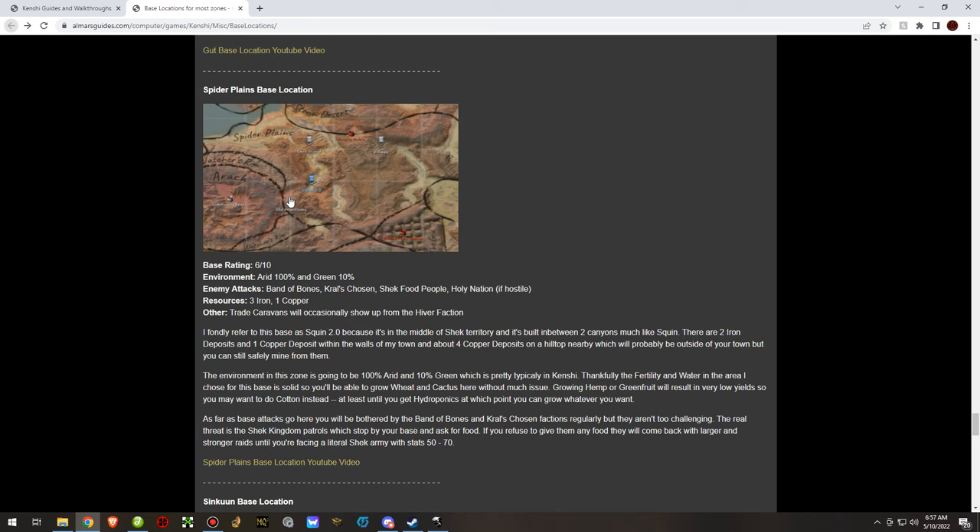Spider Plains base location — one of my favorites. I call it Squin 2.0. You literally build between two canyons — it's like a Squin recreation. It was quite cool and quite enjoyable. Anytime you build in Shek territory though — Staten Desert, Spider Plains — they harass you non-stop.